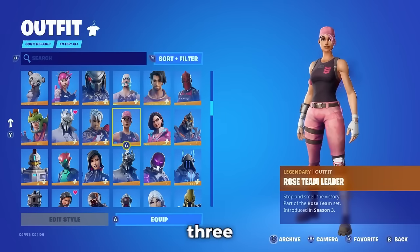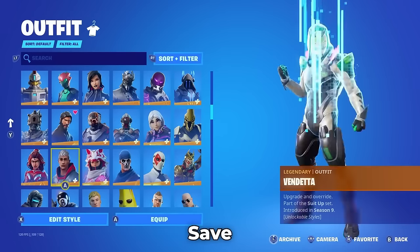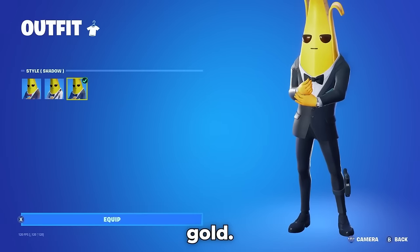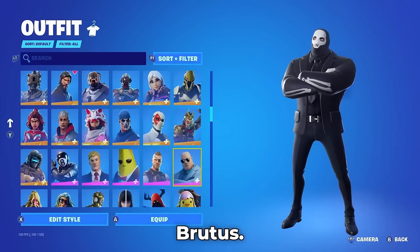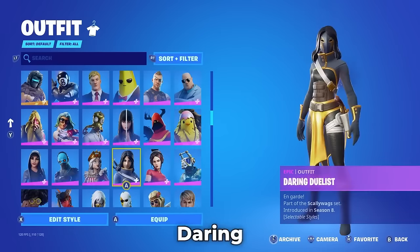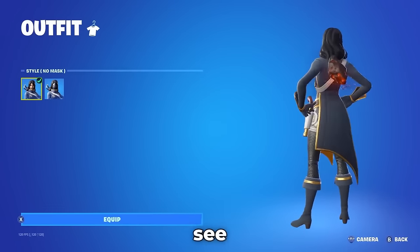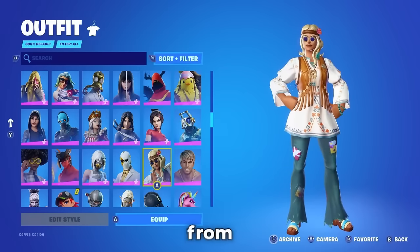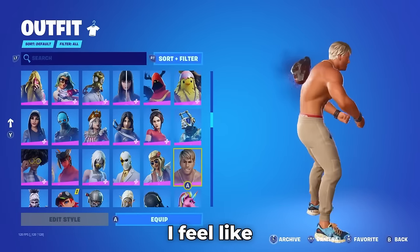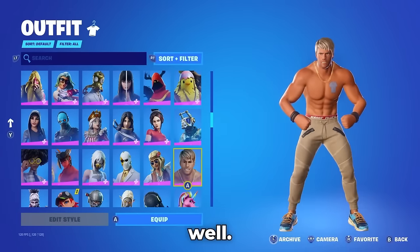Agent Jones, Agent Peely — but it's not gold. Brutus — yes, it is fully gold. Bunker Jonesy, Cameo Needs Loot, Daring Duelist — such an underrated skin, I actually really like it but I never see anyone talking about it. Dream Flower from Season 5. Dude from the Free Guy collab — I never see this skin. I feel like only collectors bought it. It's very rare and nobody speaks about it. Oh wait, they have got Galaxy from Season 5? I just didn't expect that.